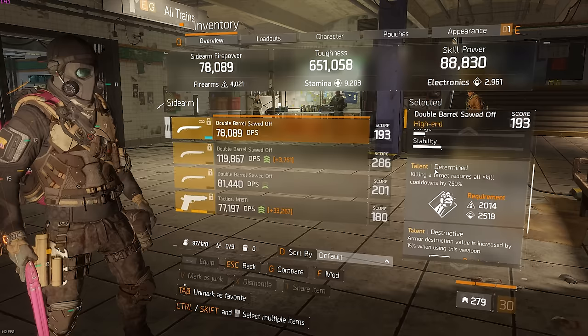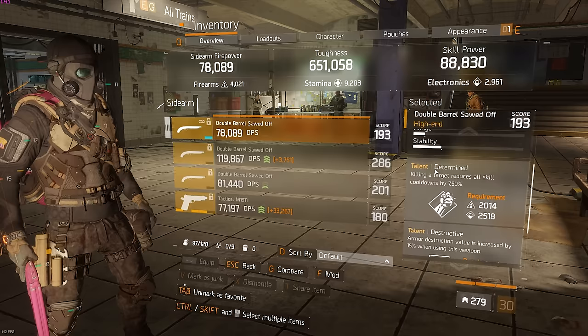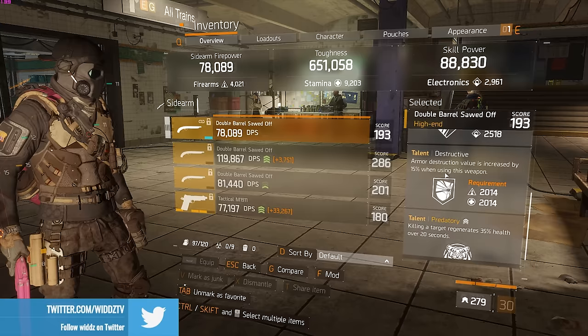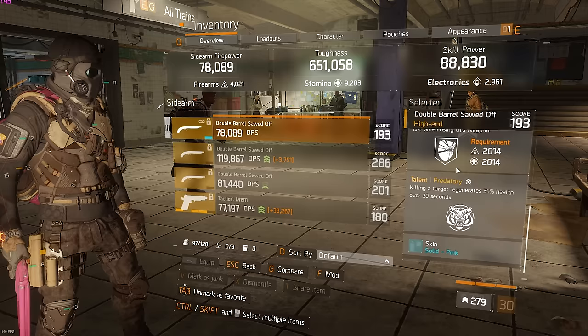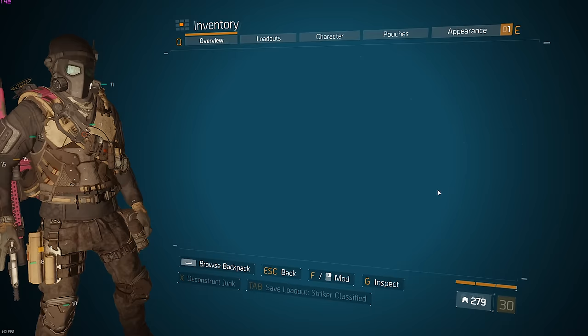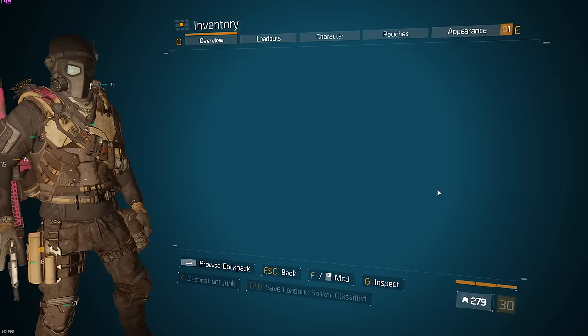If you've watched my videos for a long time, you know I use a double-barrel sawed-off to finish targets. When they're on the floor, I swap to the sawed-off, punch them, and get Determined and Predatory. I'd like Sustain instead of Destructive but I don't really have the mats for that. Especially with this high health, Predatory works a bit better as well. I also have a low gear score pistol to get my alts back with Coolheaded and Determined — I'd suggest crafting a blue pistol at the crafting station.